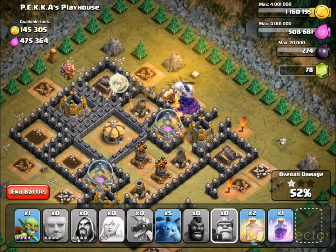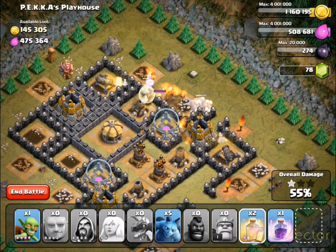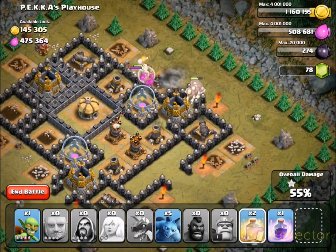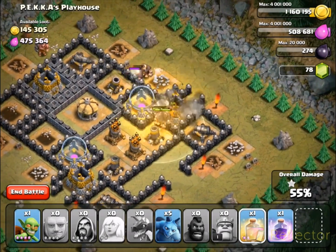Take out that final wizard tower. The next vital step is to take out the air defenses. Since the healers will be taken out at this stage, you'll need to rely on your healing spells, so just keep an eye on their health and use whatever you need to take out those air defenses.